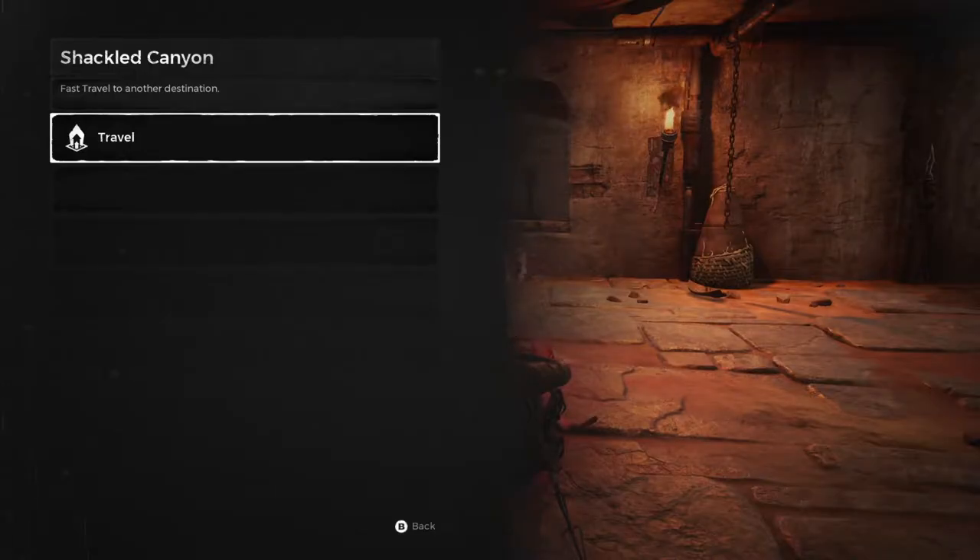What's going on guys, back at it again with another Remnant from the Ashes video. So if you remember a few videos back when I did the Barbus video, I had mentioned at the beginning that that dungeon was one of two unique locations in the game that has human enemy variation NPCs. Well, this is the second one — it's called the Shackled Canyon, and it's the prerequisite to another area called Layer of the Islas.